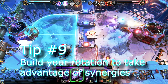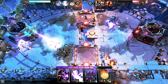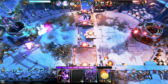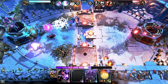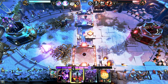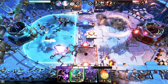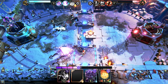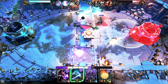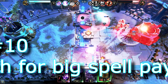Tip number nine: build your rotation to take advantage of your synergies. We talked about building your rotation to counter opponents — also build it to take advantage of synergies. Here you can see I used my Crystal Golem, then a free spell that leveled it up, then another spell to level it up again. It was by design that all of those spells happened in that order, so I'm getting the most out of my deck when attacking.